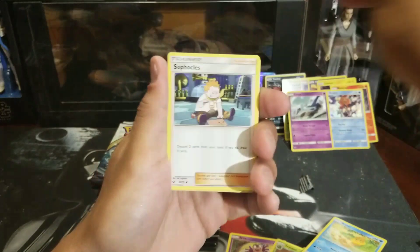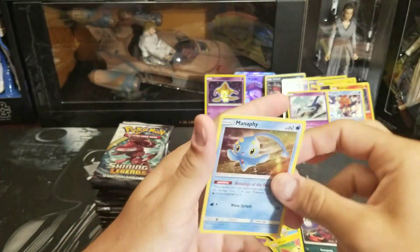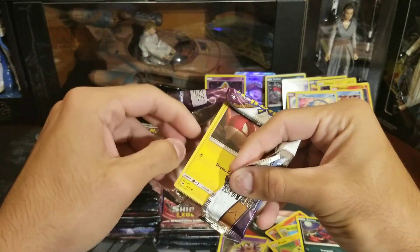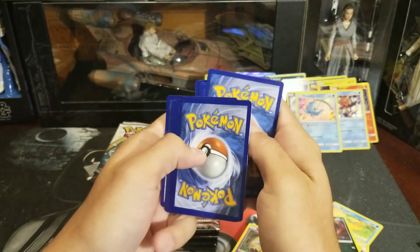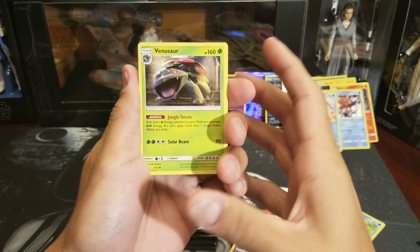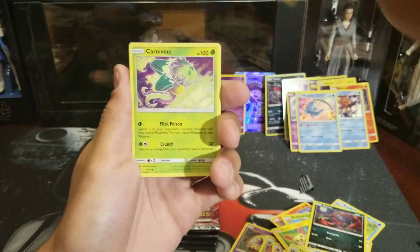Lightning energy, Volcarona, Feraligatr, Carnivine, Larvesta, Breloom, Torcat, Flareon, Zorua, Feraligatr reverse, and a Manaphy holo. The next time I pull the Venusaur I'll read the ability — it pretty much reduces energy costs: if an attack costs three energy it really costs two if Venusaur's on your bench. Venusaur's ability reads: each basic energy attached to your Pokemon provides one additional leaf energy — Jungle Totem. You can apply more than one at a time.